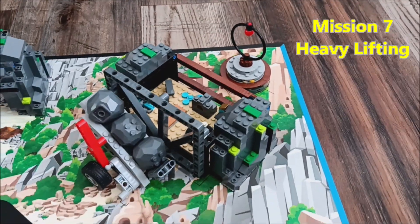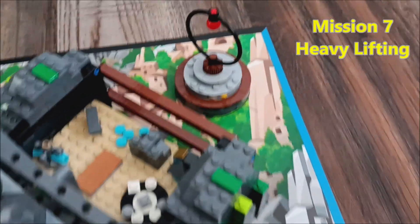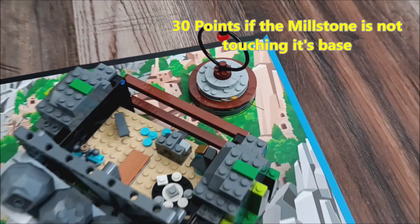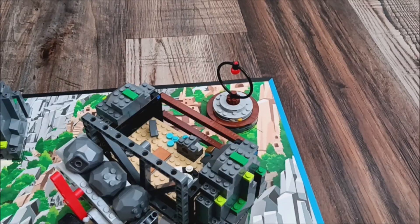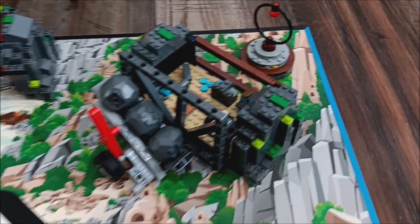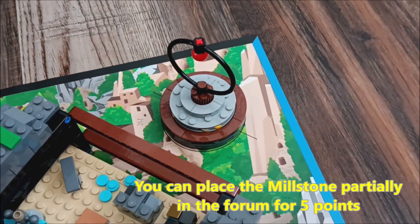That millstone is kind of sneakily hanging right behind the forge model, so you're going to have to figure out how do we get that millstone to not touch the base. I guess you could knock it over, but I want to use that to get five points by putting it in the forum. So again, 30 points if that millstone is not touching the base.